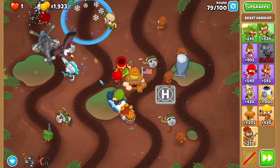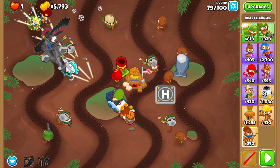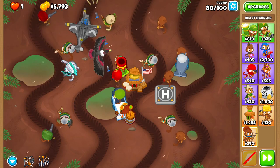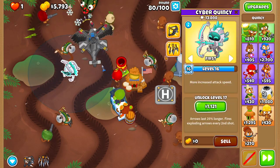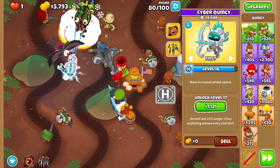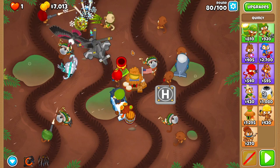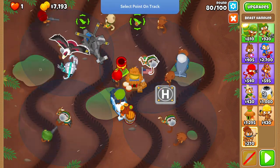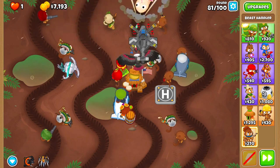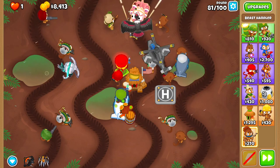Toward the start of round seventy-nine is when you should be able to afford your final Condor, and now you start the big save-up for Big Bird. Use Rapid Fire when Quincy starts attacking the Zeo-MG on round eighty. Round eighty-one can get a bit close sometimes, so feel free to use a Storm of Arrows as you shouldn't need it for eighty-two or eighty-three.